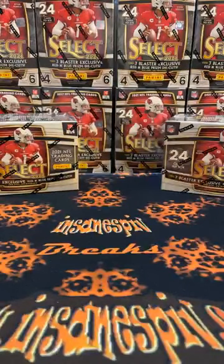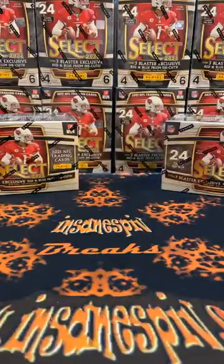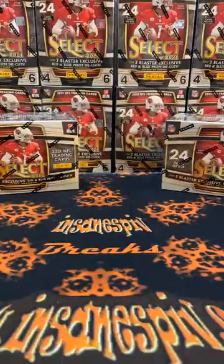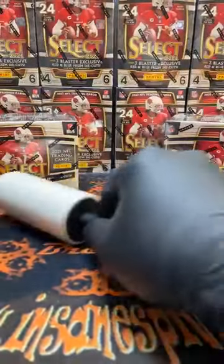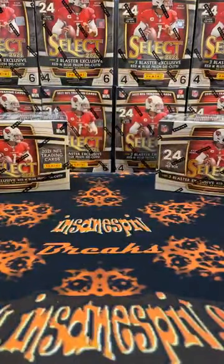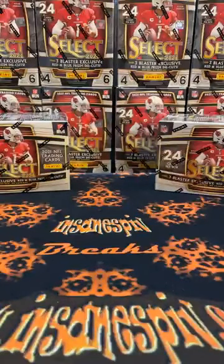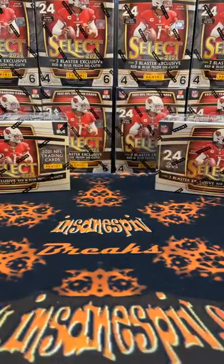Doing my last-minute checks on eBay messages and Facebook group requests and we should be good to go. We are good on both. I have the checklist pulled up and we'll go through our normal spiel. Here at Insane Spit Breaks, we show all cards, we ship all cards. All rookies, inserts, and parallels will be sleeved at a minimum. We'll take the time to sleeve and top load all awesome hits, as well as big-name rookies, live on camera.